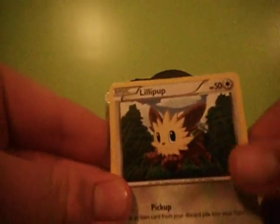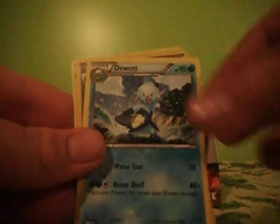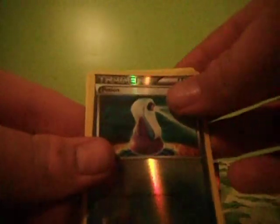Now for this pack, we have a Lilipup, Snivy, Timber, Dufflet, Kedove, Energy Switch, Super Scoop Up, Duat, Potion Reverse, and a Leather Gun rare.